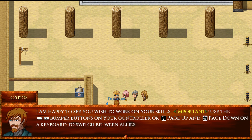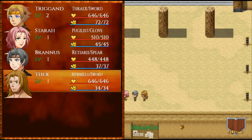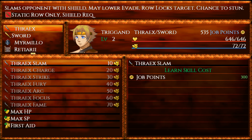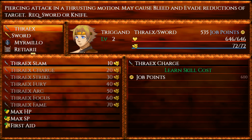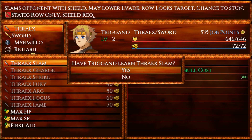Then we can learn skills. Here it talks about learning the skills and how some of them work. You can see we can pick a character — we start out on our class skills, so we've got Thrakes. Thrakes Slam is available and it costs 10 stamina to use. It costs 300 job points, and we currently have 535, that's why we can purchase it. But there's also max HP, max SP, and first aid — we can increase those as well here by using job points. Let's go ahead and pick up that Thrakes Slam.